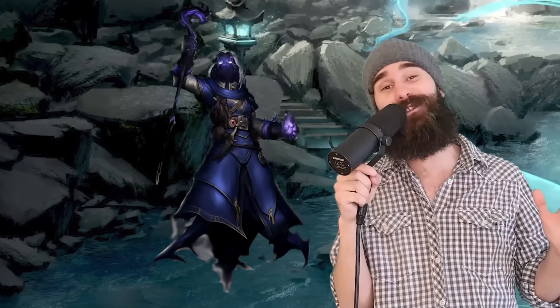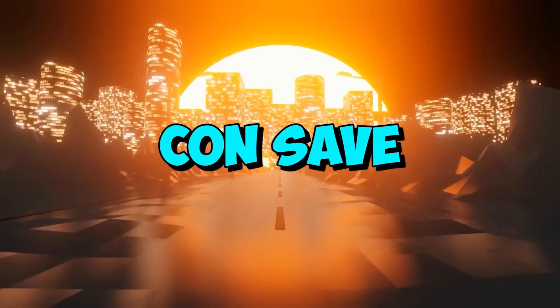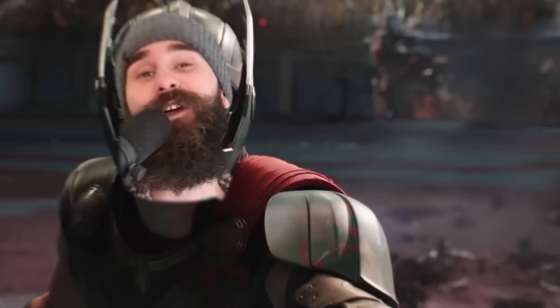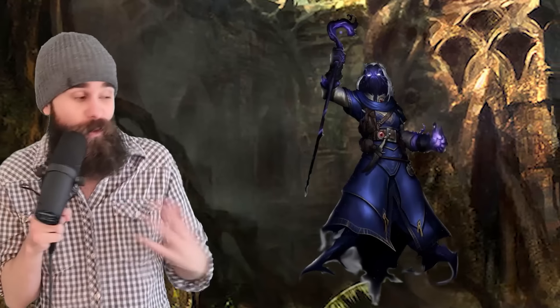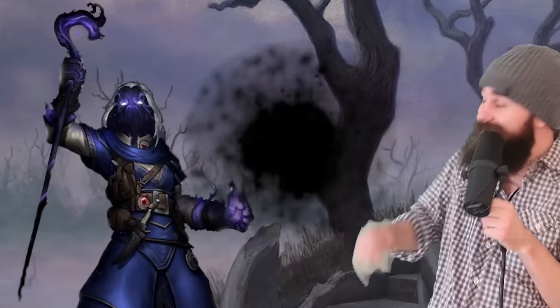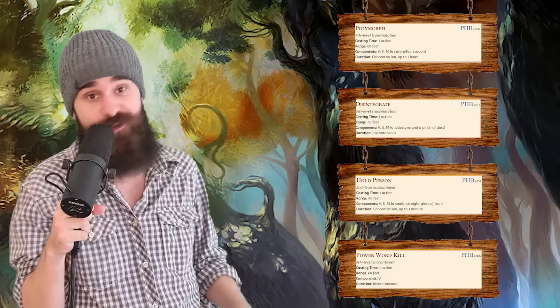Shadow Sorcerer. Shadow Sorcerers are low-key incredible. From level one, you have 120 feet of darkvision, and anytime you take damage that will reduce you to zero hit points, you can make a Con save to fall to one hit point instead. You can only do it once per long rest, but you are hard to kill. From third level, you also get the Darkness spell for free, and you can cast it with two sorcery points instead of a spell slot. When you cast it this way, you can see through it, which is crazy. One-way heavy obscurement is incredible, giving you advantage on every attack roll and negating a ton of really dangerous spells and abilities.